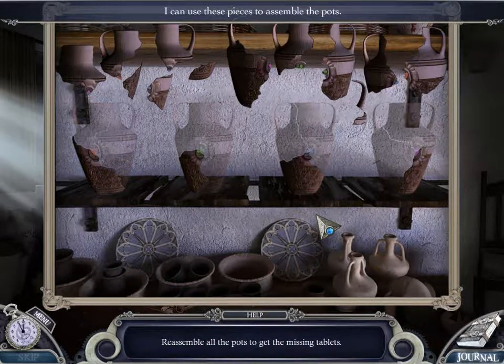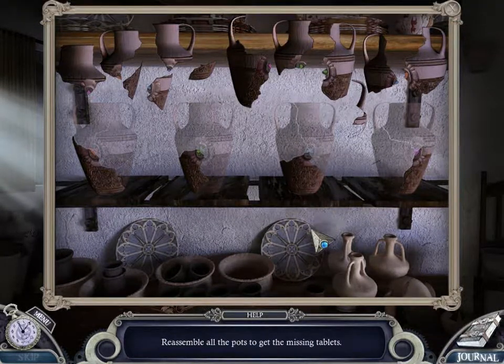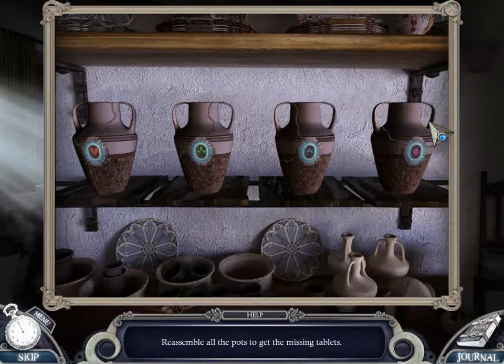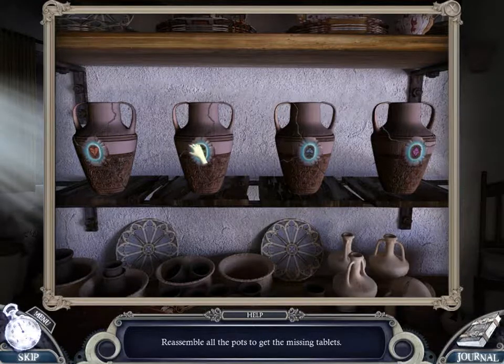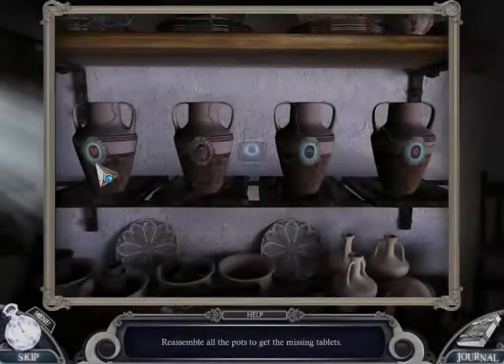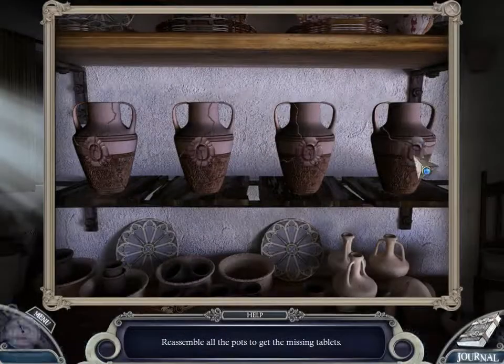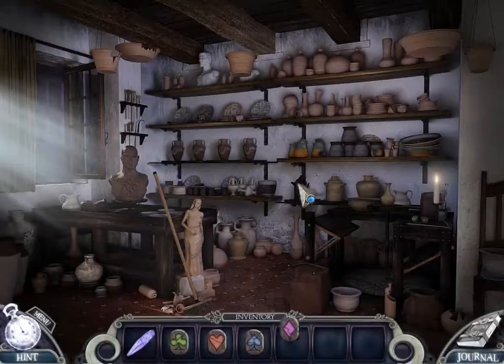I get these pieces to assemble the pots — reassemble all the pots to get the missing tablets. The tablets are here. There it is. Club's tablet. Art's tablet. Spade's tablet. And we have the diamond's tablet.